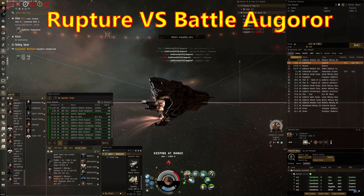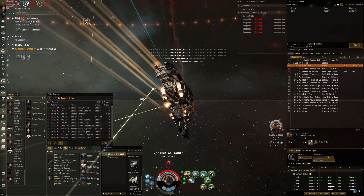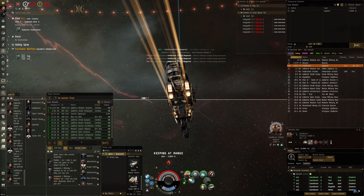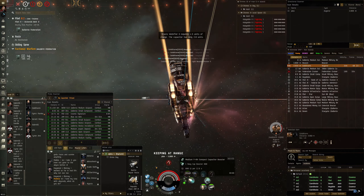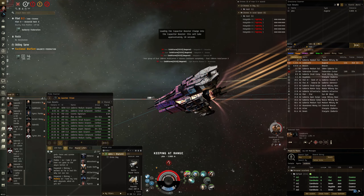So in this first fight my Rupture is up against a Battlecruiser. Something very interesting — he's got three medium neuts, a couple of light blasters, massive buffer and some combat drones, and he's just neuting the hell out of me. So it becomes a game of managing cap and hopefully being able to DPS him down before he kills me. Luckily his DPS isn't super high — the real danger is the neuting and killing my cap.